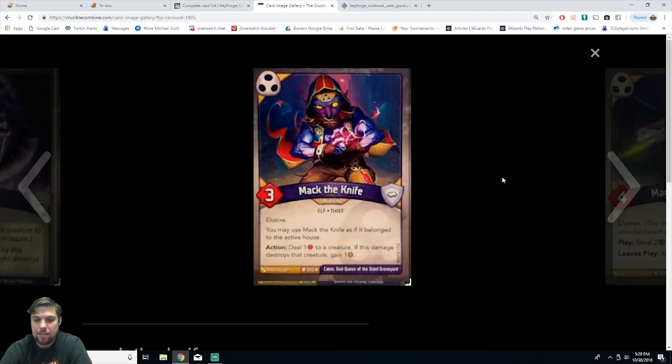Next we have Mac the Knife, a creature elf thief with three power and elusive. You may use Mac the Knife as if it belonged to the active house. Action: deal one damage to a creature — if this damage destroys that creature, gain one amber. It's a rare. He's really cool with elusive making him hard to kill, and since he belongs to every house you can use him every turn — reap, do his action, or fight. Dealing one damage and killing something to gain an amber every turn, including your own creatures if needed, is excellent.